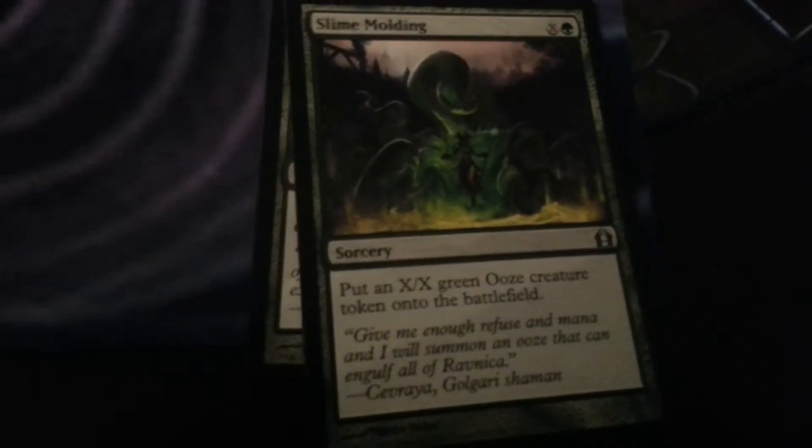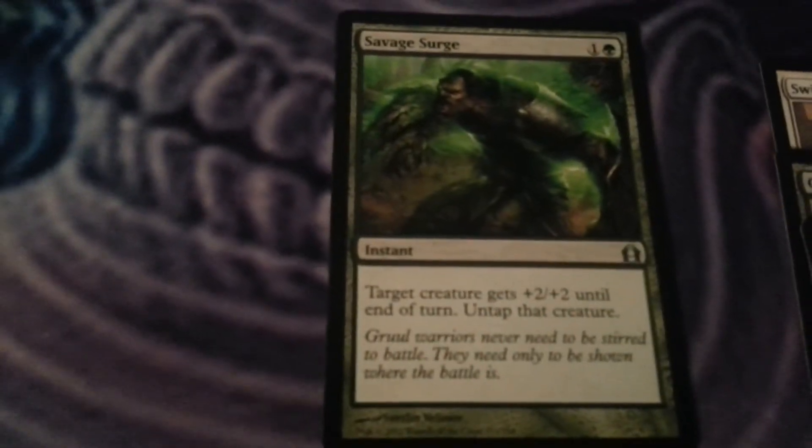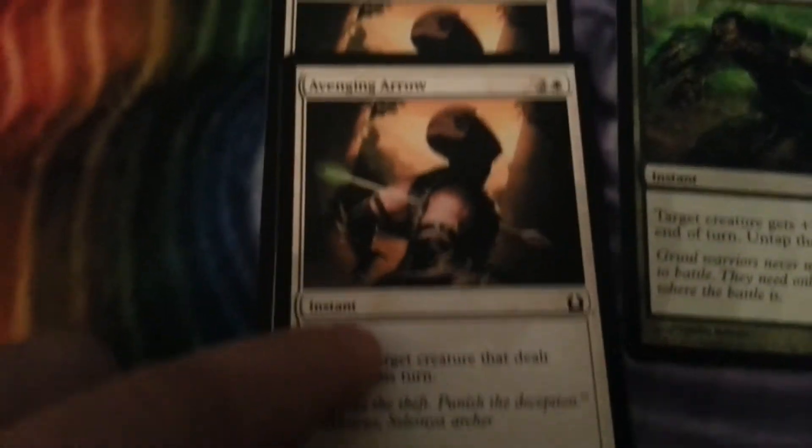Then looking at the spells I had: a Swift Justice — a little combat trick, not too great. I had a Giant Growth. I had Slime Molding, which is just like a big creature. I had Savage Surge. And then Avenging Arrow, which really made me some money killing off dudes — I had 2 of those.